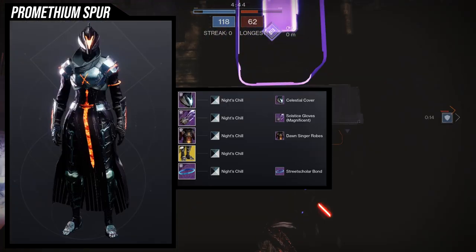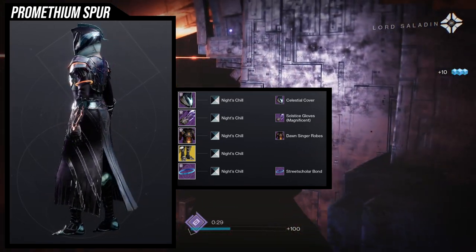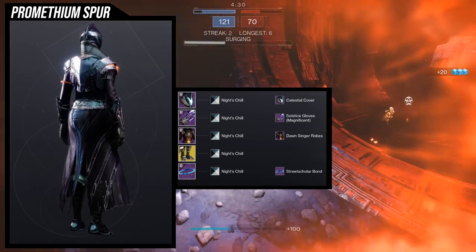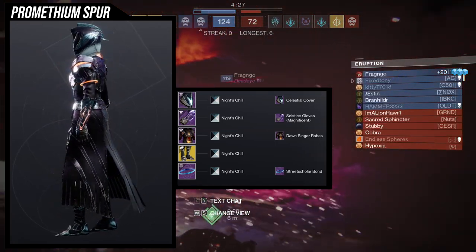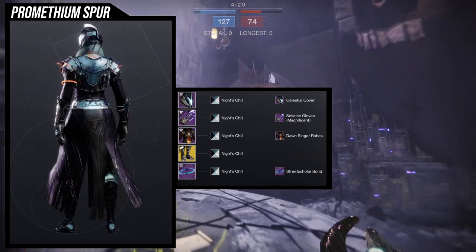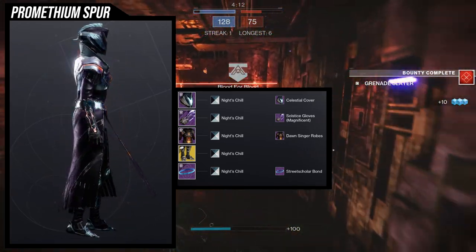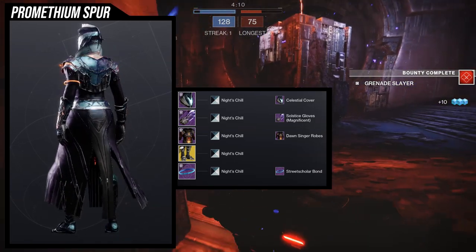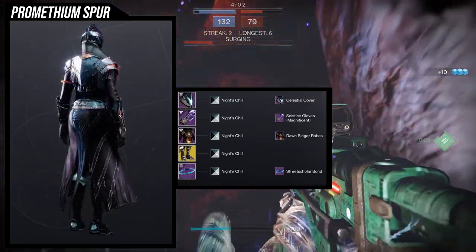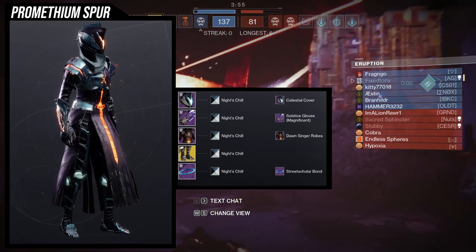For the example set, I went all out and I'm actually proud of this one. I designed it around the exotic having the super active - the flame talons at the bottom all being active. For the helmet we're using the Celestial Cover for the glow, the Solstice Gloves Magnificent for the arms, the Dawnsinger Robes for the chest glow, and the Street Scholar Bond. You could use the Dawnsinger Bond for more fire, but I like the Street Scholar Bond personally.